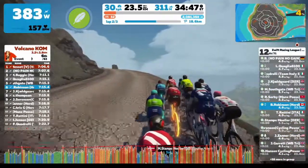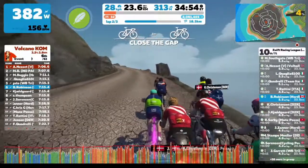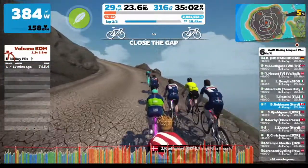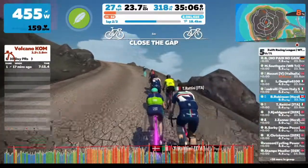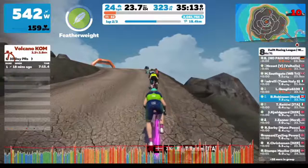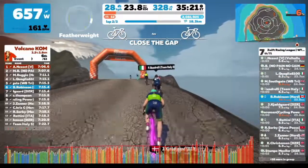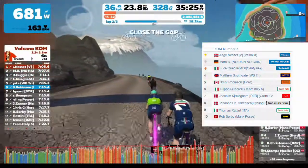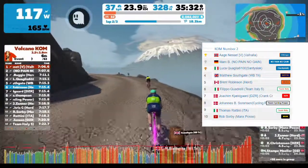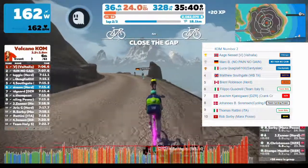Here we are again at the top of KOM two. The blue Tron bike rider disappears with another ghost power-up — second time in a row for him, pretty well-used tactics. I'm sitting on a feather and this time I waited until we hit the 9–10% gradient before I sent it off. Results for KOM two: I managed to snag points in fifth place, and Neset, who I think has won about 90% of the first-place KOMs in the series, won it again.